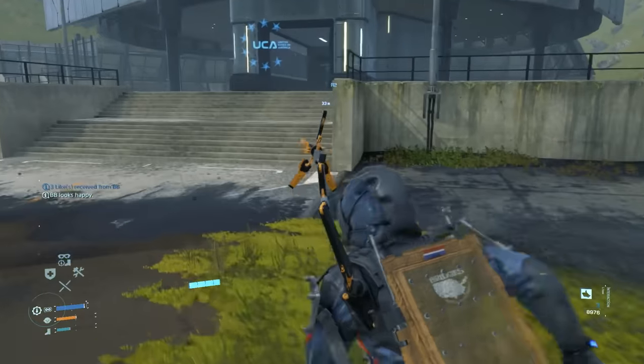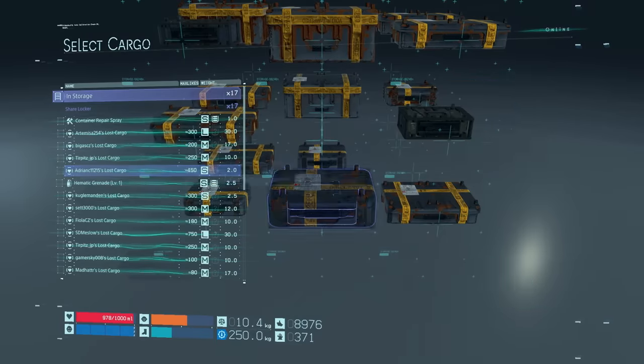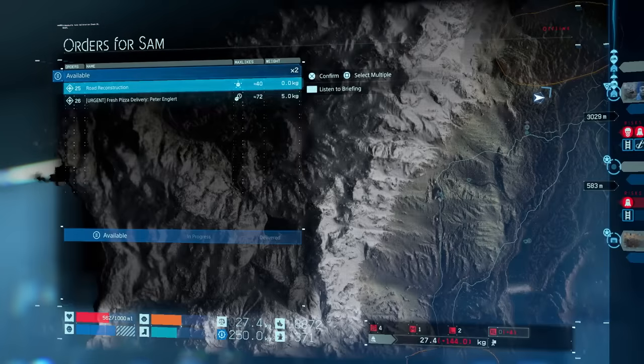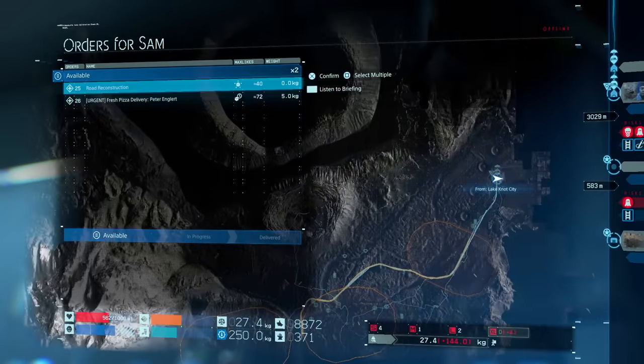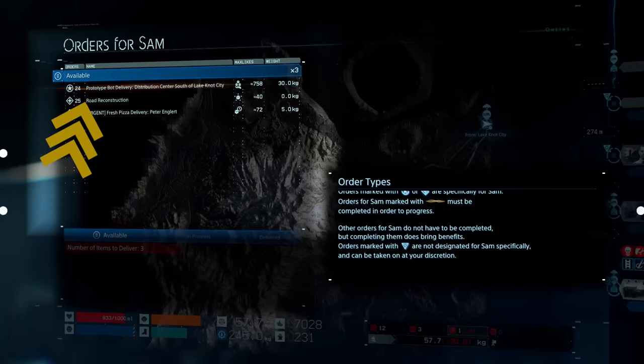Before heading back from an isolated prepper delivery, check their shared cargo for lost items you can easily return elsewhere for extra likes. Some orders for Sam are not required to progress the story and may appear in earlier cities or centers — orders intended to progress the story will have gold lines floating on the text.